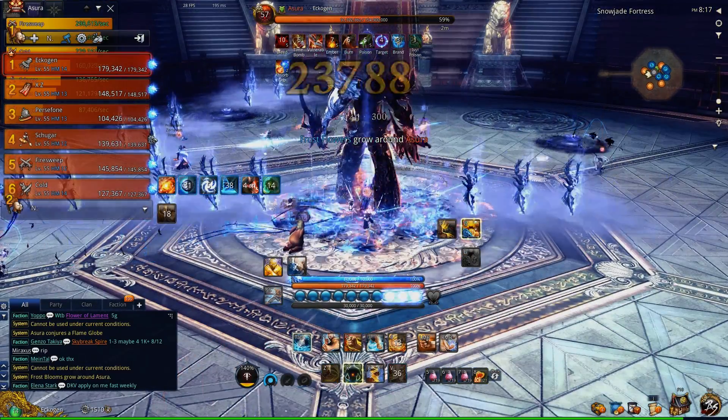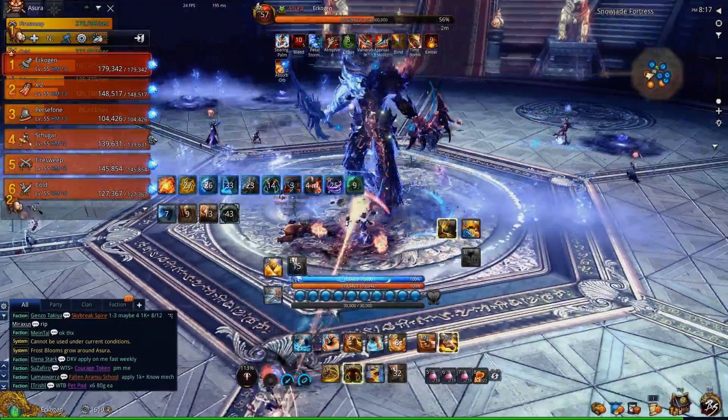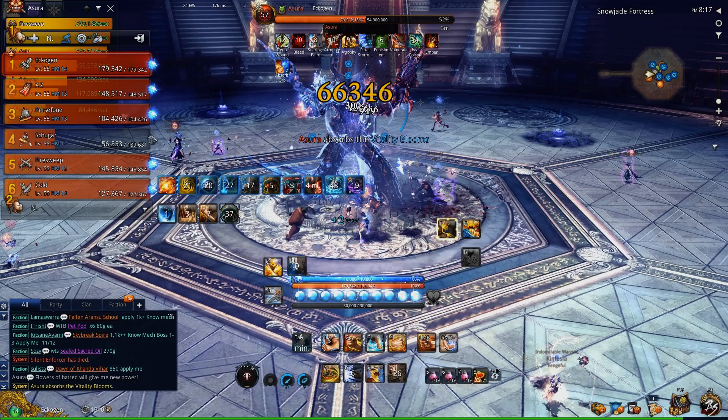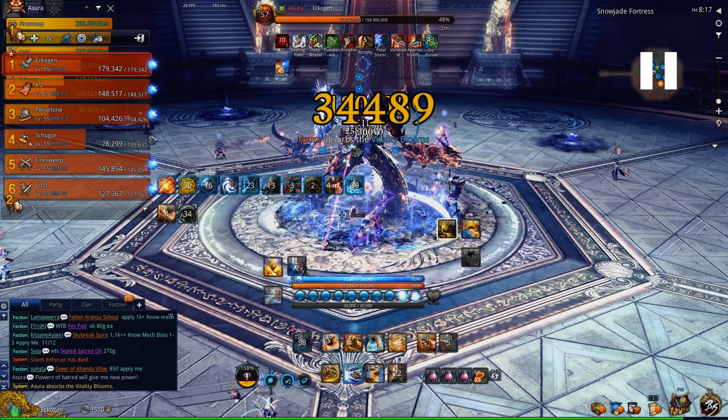He's also going to summon Frost Swords all around him — just make sure you iframe those. He's going to finish the phase by absorbing any Flowers that are left over, and any leftover flowers will heal him. Any stacks of orbs he absorbs give him an 'absorb orb buff' — if he gets five stacks, that will cause him to enrage. The stacks do not carry on to the next phase, so they clear at the end of each phase.